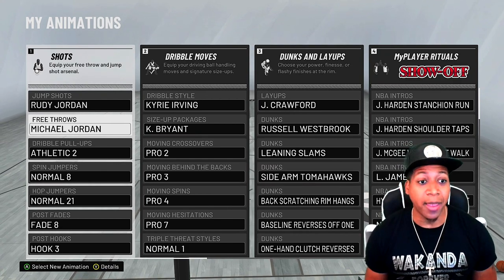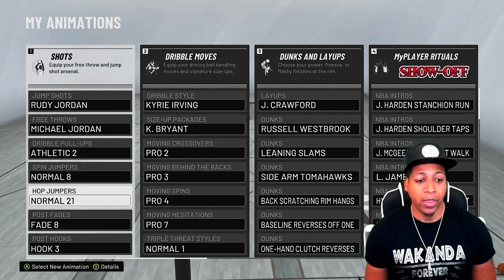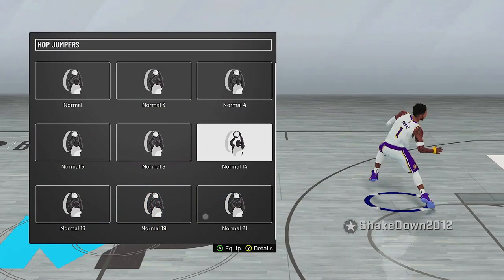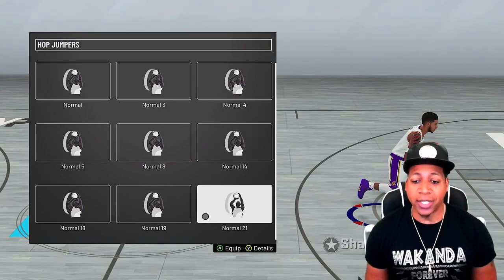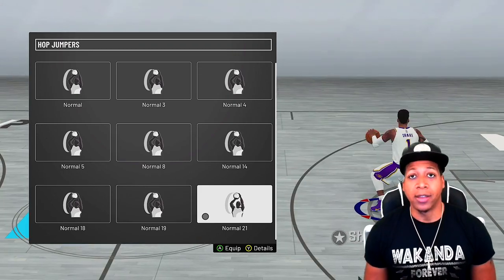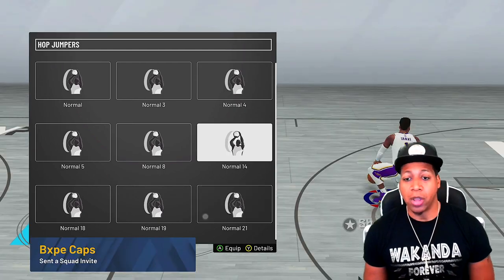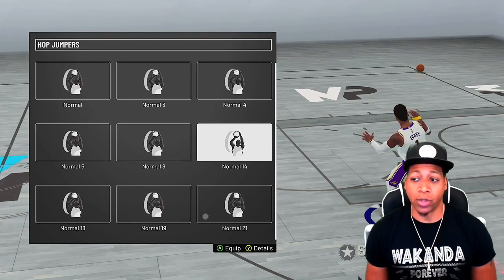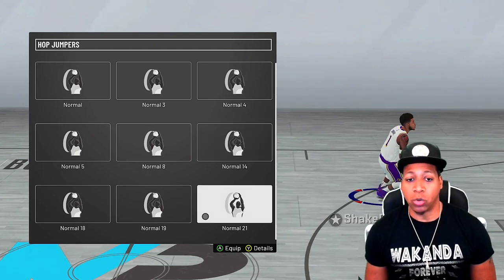These are my dribble pull-ups, spin jumpers, and hop jumper. I also use Normal 14 from time to time — look at that large leap to the side. I use Normal 14 and Normal 21. Normal 21 is more conducive for dribbling, like snapping ankles, doing step backs, and getting separation. Normal 14 is way better for jump shooters if you want to get space — use space-created moves with this and you'll probably get a lot more space and be able to get that shot off.